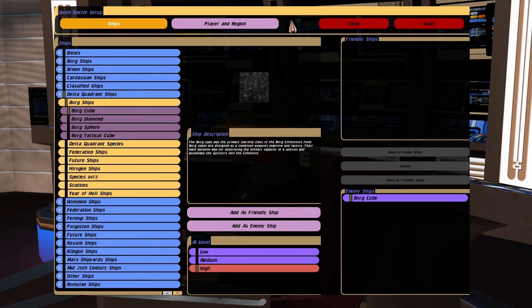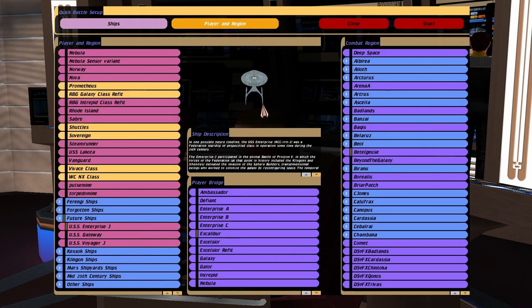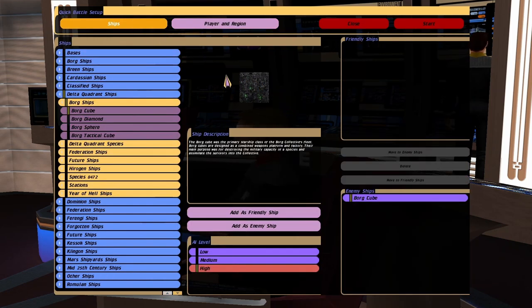Hey guys, RetroBadger here. So in this video, we're going to put the Enterprise J refit up against the Borg Cube. Now this is the new — I suppose you can call it the refit refit — that's been released by Hexagonal Nexel. And it features new weapons and it's more balanced basically. I'm interested to see what it can do to a cube. So here we go.